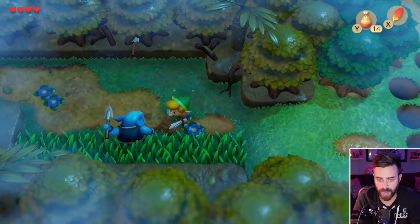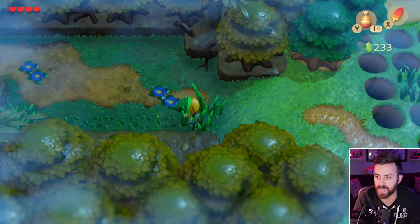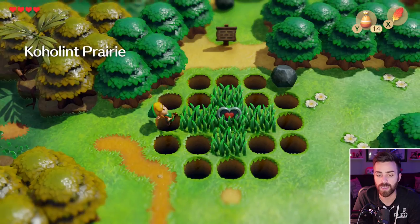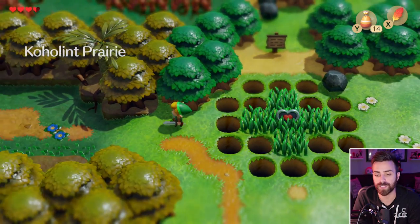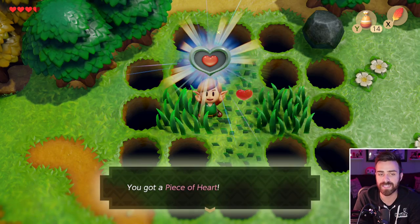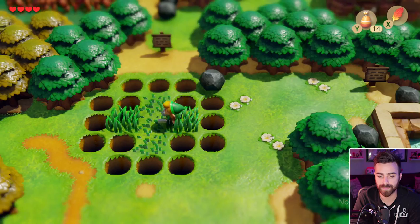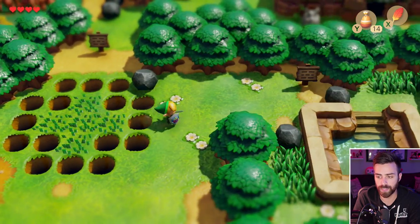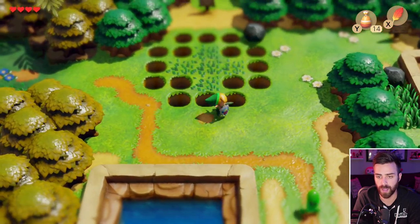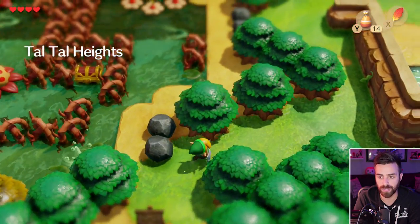I wanted to fall down there really bad — that's what I was thinking the entire time. We got ourselves another piece of heart! That pond is going to be very important later on. We can go up here, which I believe is where we have to go — Tall Tall Heights. Ah yes, here it is. This is where the Moblins are — you notice that Moblin head right there?